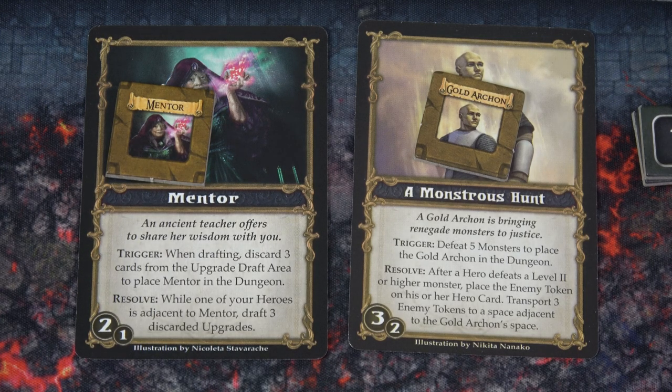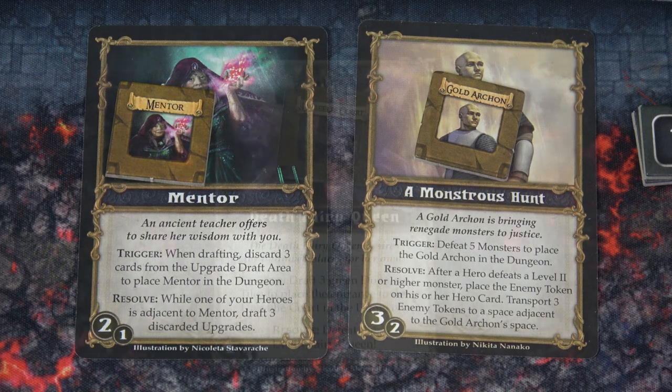The Monstrous Hunt: a gold archon is bringing renegade monsters to justice. All I need to do is defeat five monsters to place the gold archon in the dungeon. Then after a hero defeats a level two or higher monster, place that enemy token on their hero card and transport it to a space adjacent to them to complete that quest.